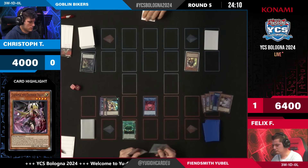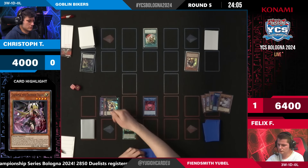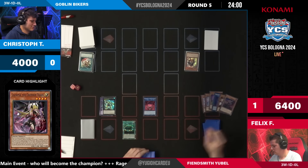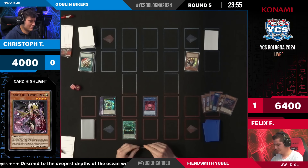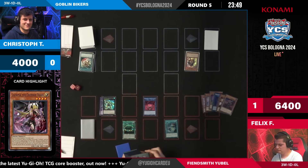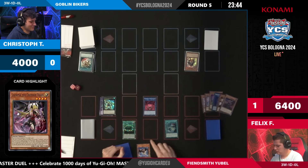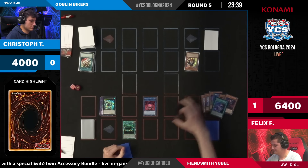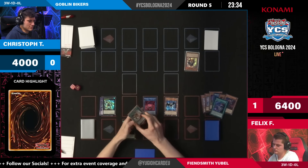There it was — the Ash Possum! I didn't even realize it was discarded. Now there's Emergency Teleport — you gotta try. Caesar there to negate it — that was clear since the beginning. Engraver is back in the graveyard again, that's a problem as well. But now Fiendsmith Tract is being activated by Felix. He played around the Impermanence and moved away from the Emergency Teleport column. Lacrimar discarded for the search — yep, always.